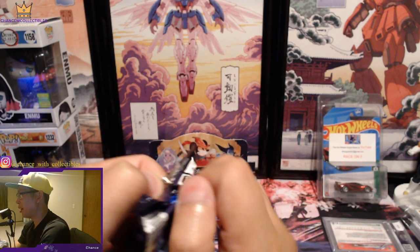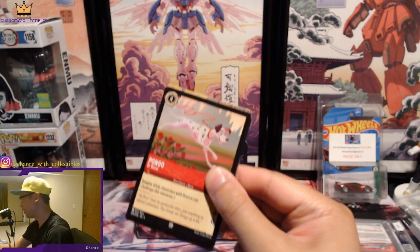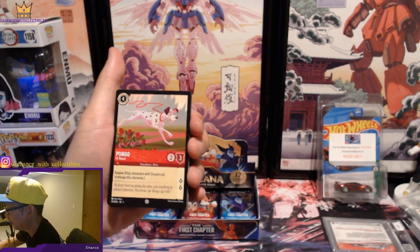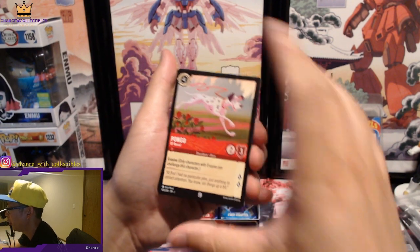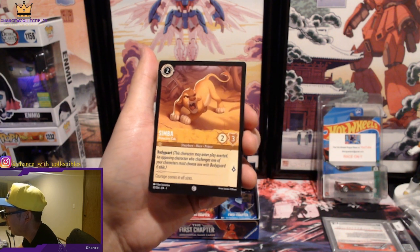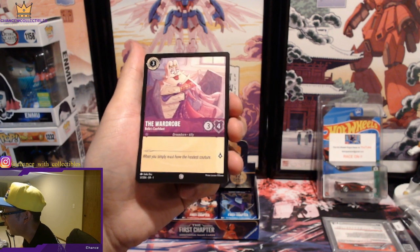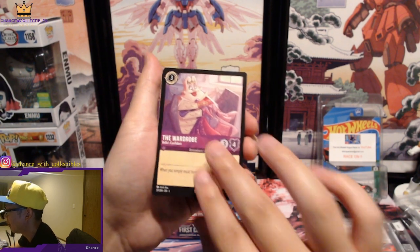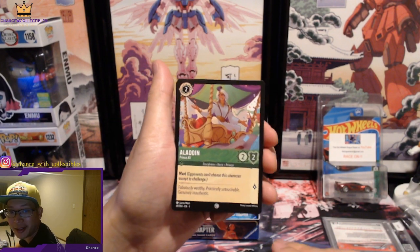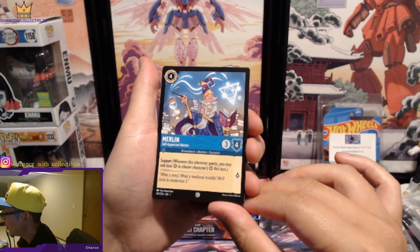These packs are hard to rip — they're more sturdy. I've been ripping so much sports card stuff that those are easier to rip. We got Pongo. Simba, Protective Cub. The Wardrobe, Belle's Confident. Aladdin, Prince Ali. Merlin, Self-Appointed Mentor.